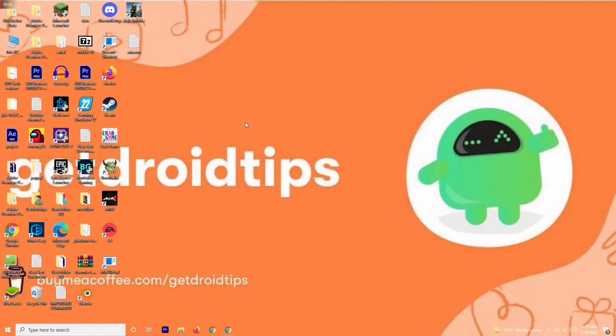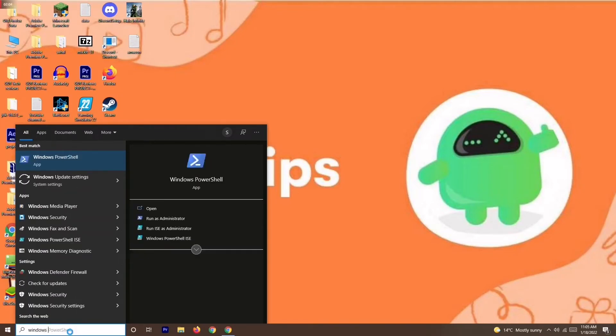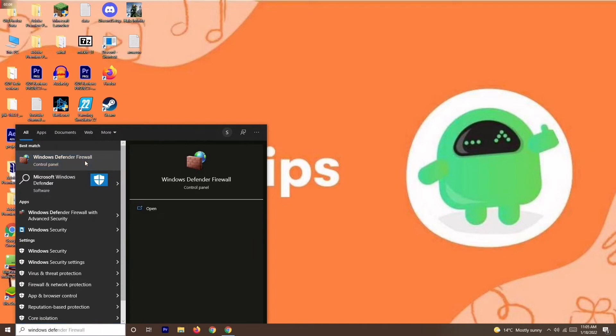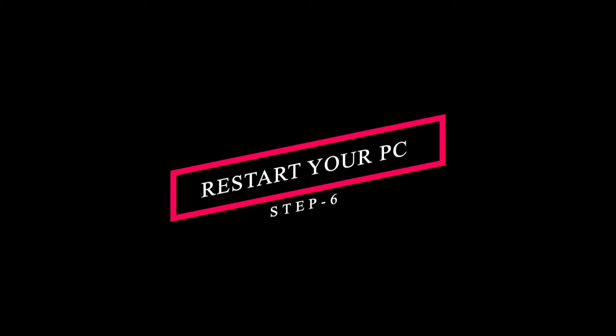If you're still having trouble after step three, the next solution is to disable your antivirus. Search for Windows Defender Firewall in the search bar, open it, then click on Turn Windows Defender Firewall on or off. Make sure to turn it off if it is currently on.